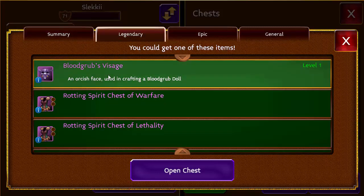We are obviously aiming for this Blood Grubs Visage. Current price as of right now — time of recording, Friday the 27th of July — is 385k for one of these beauties. It would be pretty cool if we could manage to loot one of those, but we'll see what happens.